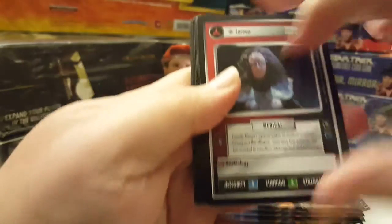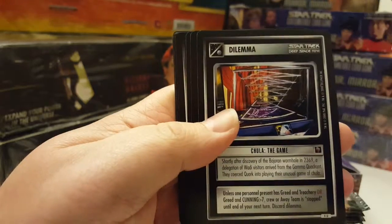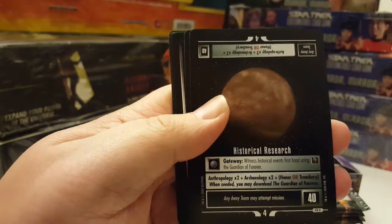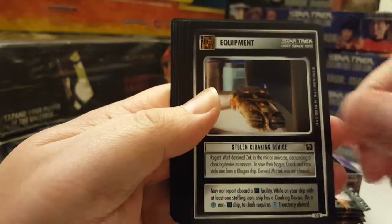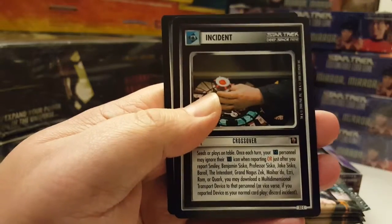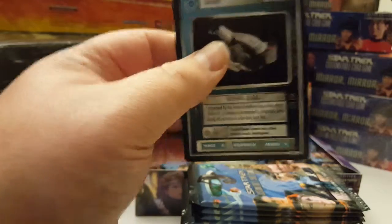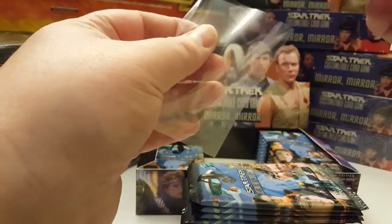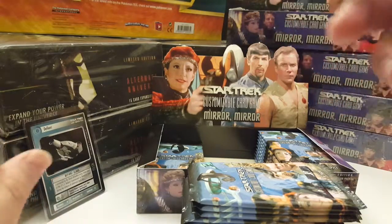First pack: Loreva Goris, True Leather Game, Historical Research, Alliance Vortja, Stolen Cloaking Device, Battlecruiser, Bajoran Wormhole, Emblem of the Alliance crossover, and the Defiant. It's a rare plus and I just pulled one not too long ago, but it's definitely a card I don't mind seeing a duplicate of.